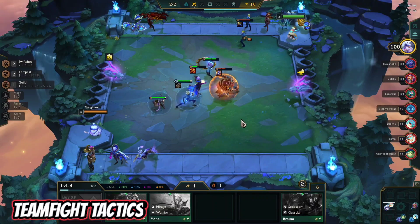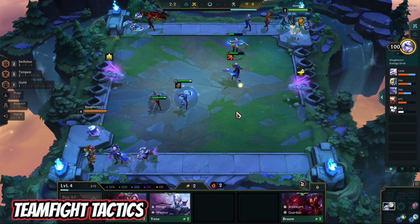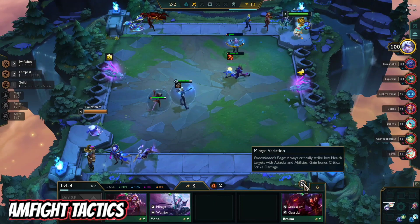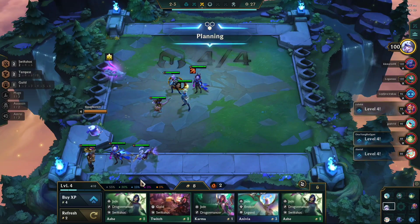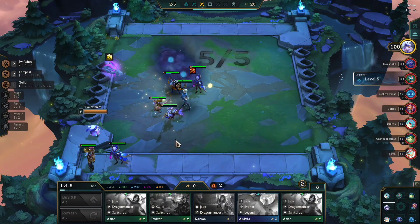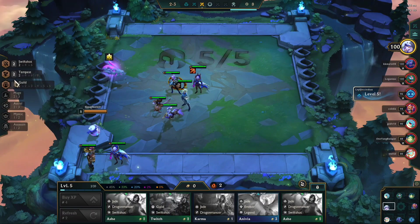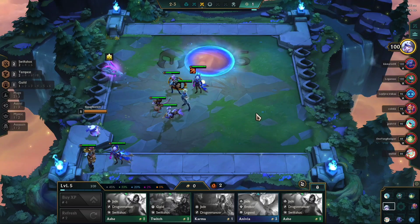One of the best auto-chess games available, Riot's League of Legends spin-off is a great competitive experience accessible for casual players. You'll compete in an 8-player free-for-all to see who can build, position, and manage a group of characters and bring them to victory. The mechanics are easy to learn, and each match is different, encouraging you to try different strategies each time. Note that text chat is unavailable for mobile users, so you won't be able to communicate with other players in-game.